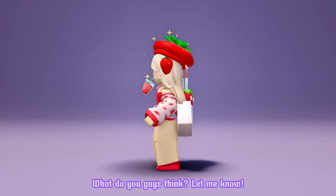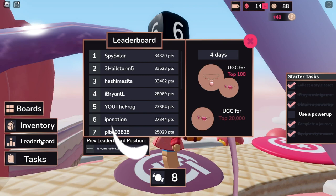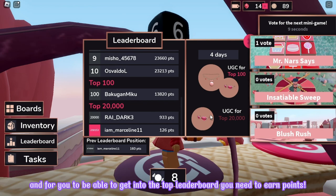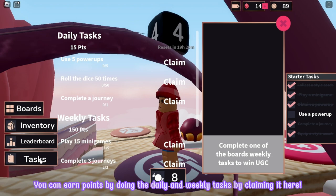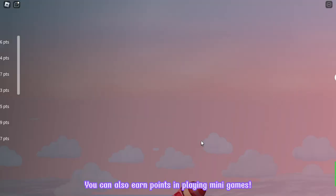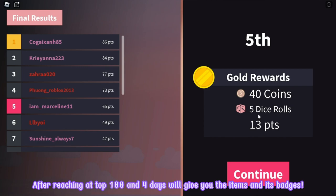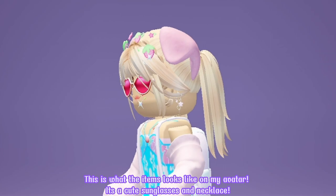Go ahead and search the game NARS Sweet Rush. It will be the first game in the choices. Let's join! To get the items, you need to be at top 100, or at top 20,000 to get one of the UGC items. To get into the top leaderboard, you need to earn points. You can earn points by doing the daily and weekly tasks and claiming them, and also by playing mini games. After reaching top 100 in 4 days, they'll give you the items and its badges. This is what the items look like on my avatar — it's a cute sunglasses and necklace. What do you guys think? Let me know!